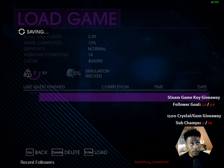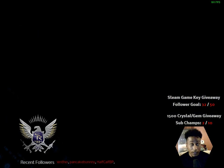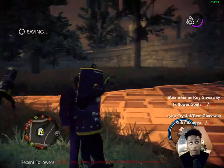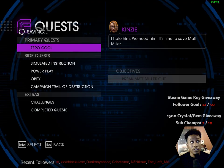Now let me go back to load game and load it just to double-check. Boom — I'm level seven and my mission is 'Break Matt Miller Out,' which is the one I was on. The fix worked.